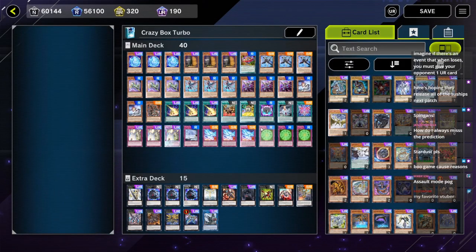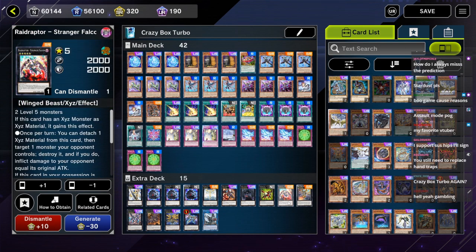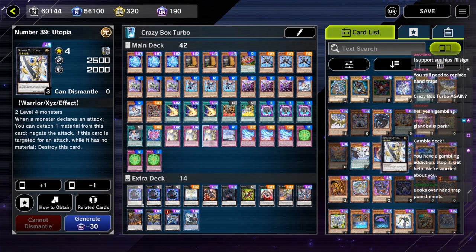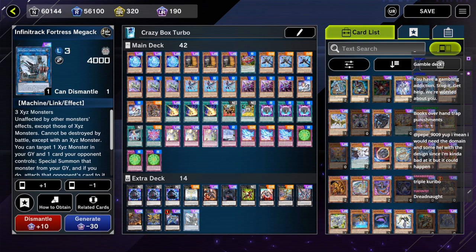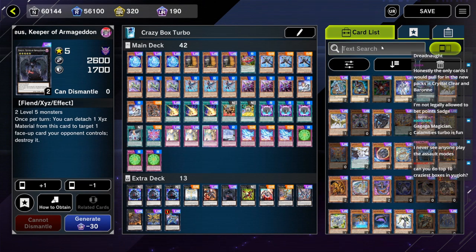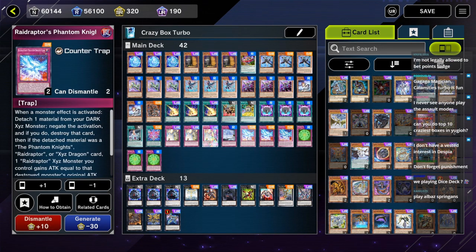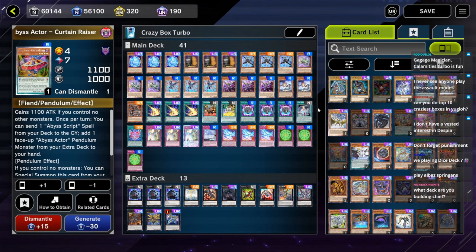Let me change some stuff out here and add three copies of this card. I also need to edit my deck so it's not so big. Why do I have Utopia? I don't need Utopia here. Infinitrack Fortress — why is Infinitrack Fortress in here? So we can rank up into these guys, but it can't rank up into the best one.